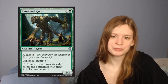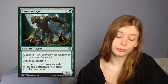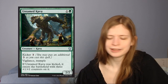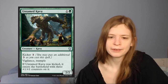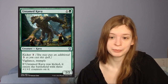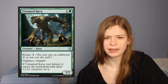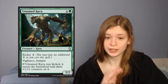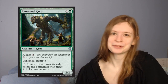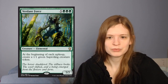Next up is Untamed Kavu, which is a 2-mana 2/2 with vigilance and trample. Those stats alone I'm fine with — 2/2 vigilance and trample is enough that I'm willing to play it. With kicker for 3, so if you play it for 5 mana it becomes a 5/5 vigilance trample. This is just a really good rate for what you're getting, and the modal nature makes it super nice. Untamed Kavu is just a good card — in green there are just so many good bodies. It's almost like green is the creature color. Untamed Kavu is real solid.